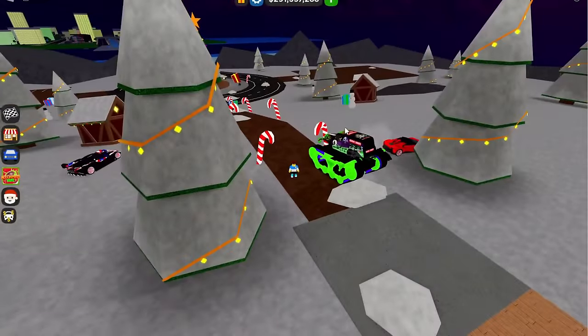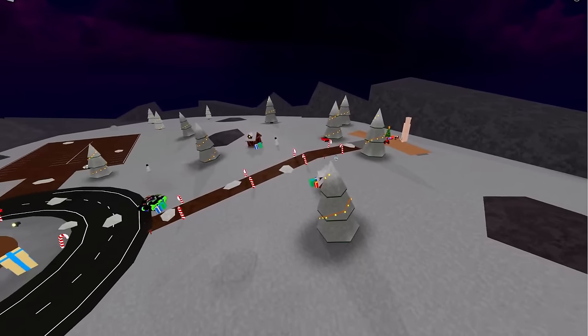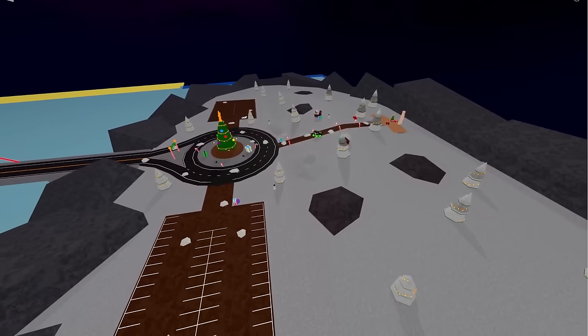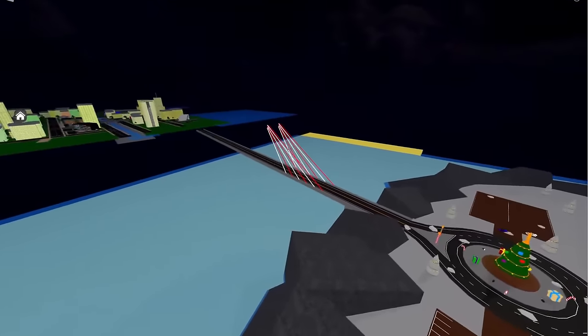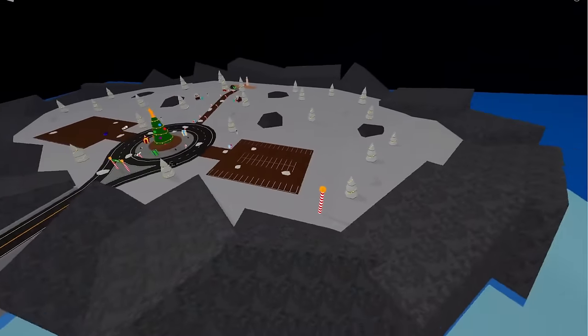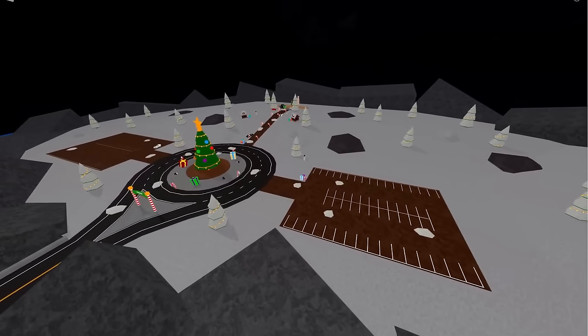The Day One quest is to teleport all the way to Santa's Land, and as soon as we get there — whoa, what the heck is this? There's a monster truck! Using cinematic mode you can see that Santa's Land is super huge — there's a parking lot, a roundabout, and it's a separate island from CDT.